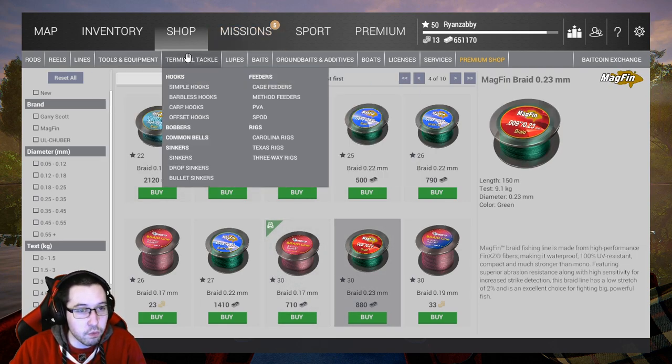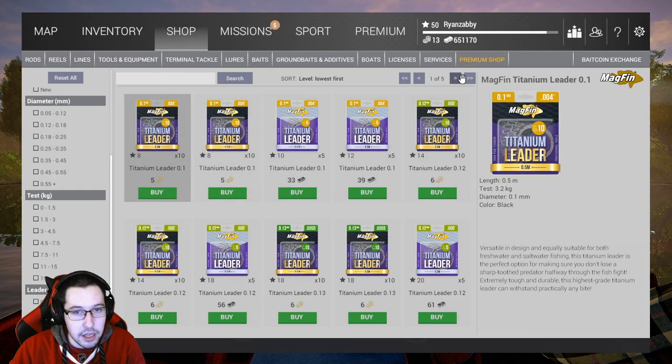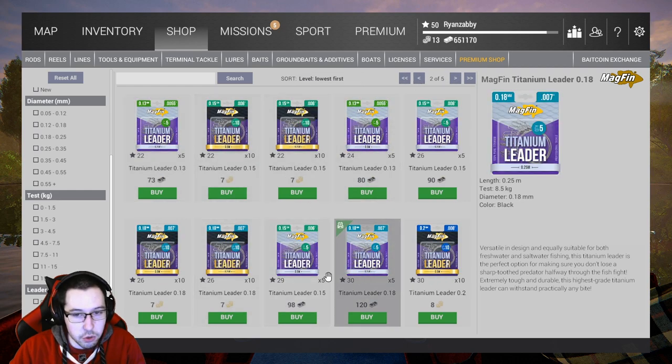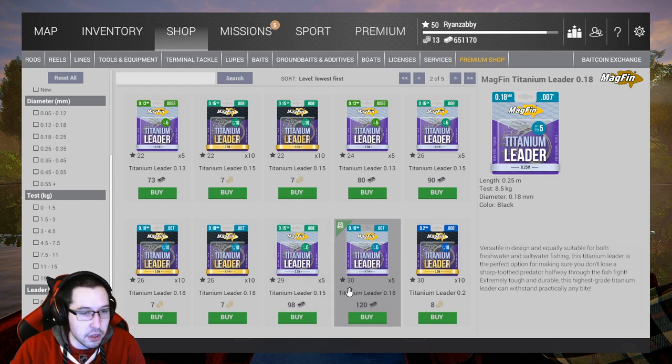Because you're going to be farming pike, you need to go to lines and then go to titanium leaders. Just head over to whatever unlocks at level 30 — it should be the 8.5 kilogram titanium leader. This will do the job for pike, but it probably won't get the job done for musky. So you're going to want to farm here for a little bit and level up. Go ahead and grab this level 30 titanium leader for 120 bucks — not too bad.